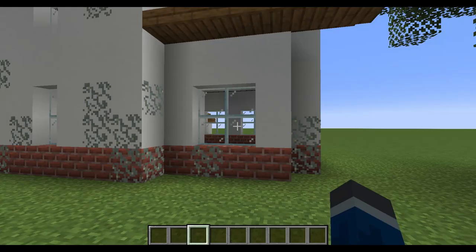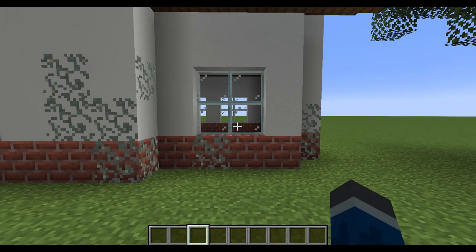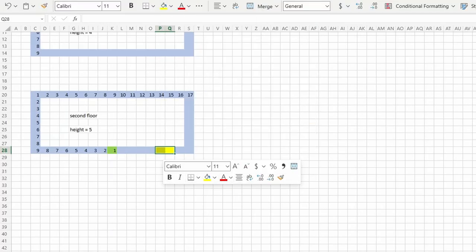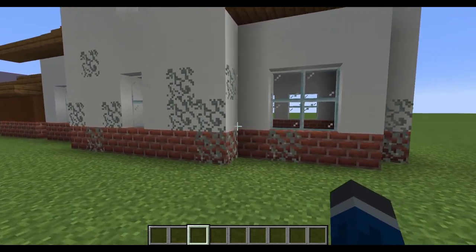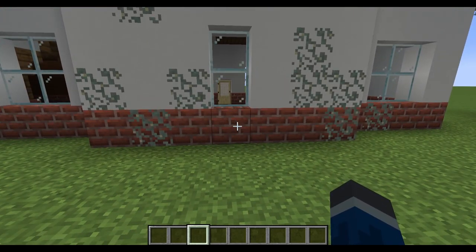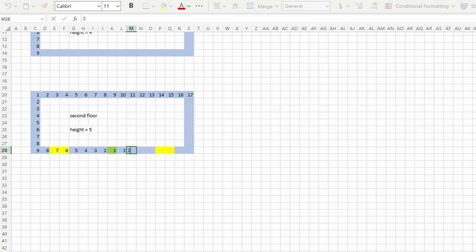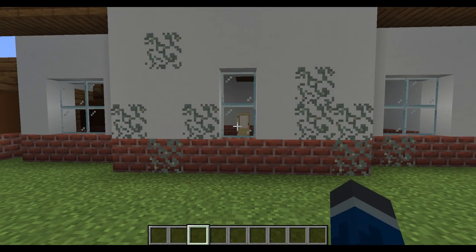We're going to want some windows to get in all that natural light. I find they usually look best when they're one to two blocks from the edge of the house. So if we go two blocks in, we mark where we want that window. I like my windows to be two wide, so we'll account for that. Let's do the same thing on the other side so it's nice and symmetrical. Now we can see how much space we have in the center. I don't want the back peak to be flush with the windows, so let's give it one more space on each side. Finding that middle point again, we can go three out on each side — odd numbers are just easier to work with. To make it more dynamic, we're going to push it out one from the main block structure of the house.